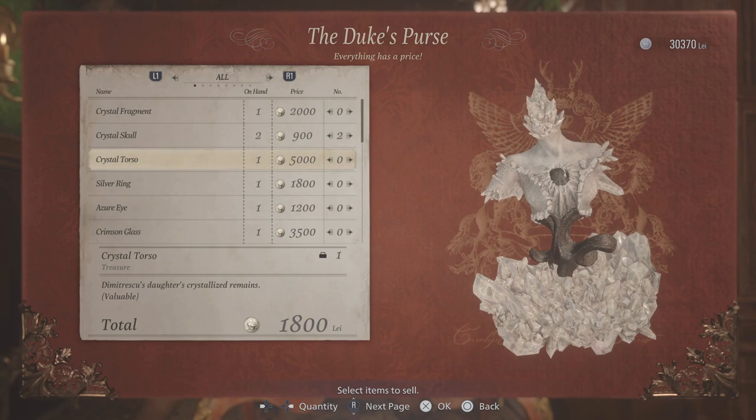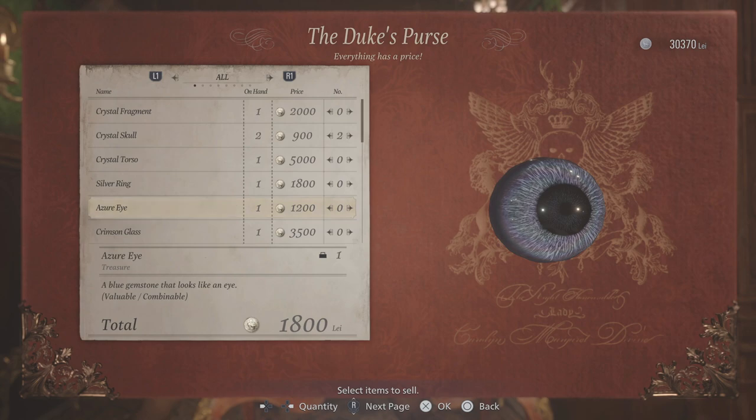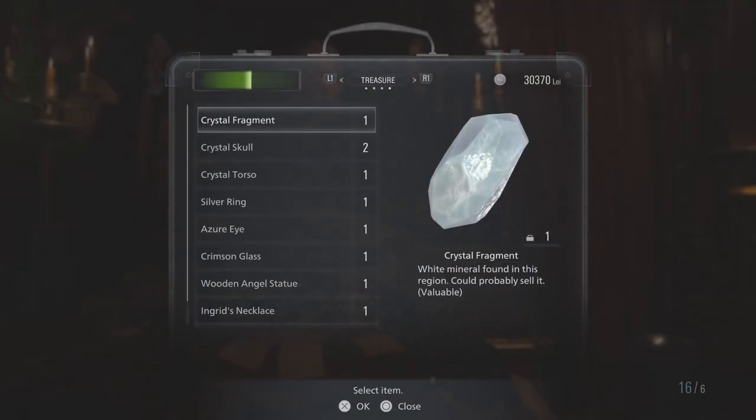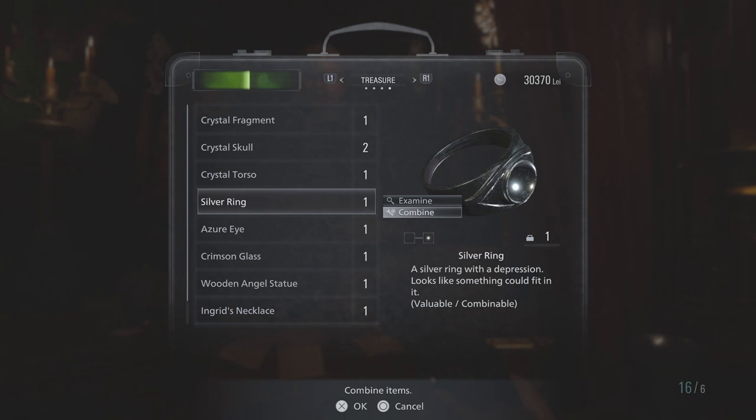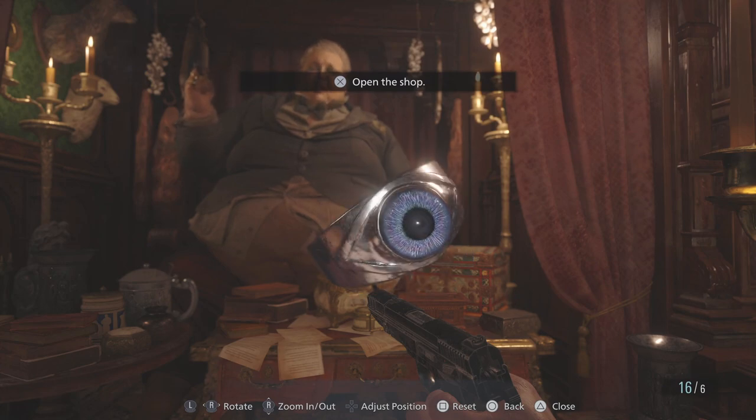So having more is obviously better. What I want to show you today is two items I've found that will combine together to make a much more valuable item, and this is basically why you shouldn't sell things too soon, especially if you think they may combine with something later down the line. I currently have the merchant open here and as you can see I've found this silver ring. This silver ring is worth 1,800 Lay and underneath we have the Azuri Eye which is worth 1,200 Lay. So together these two are worth 3,000 Lay, but if you go back and open up your treasures you can actually go onto the eye or the ring and click combine. It will then say do you want to combine these items together, and when you do combine them together it makes a much more valuable item.